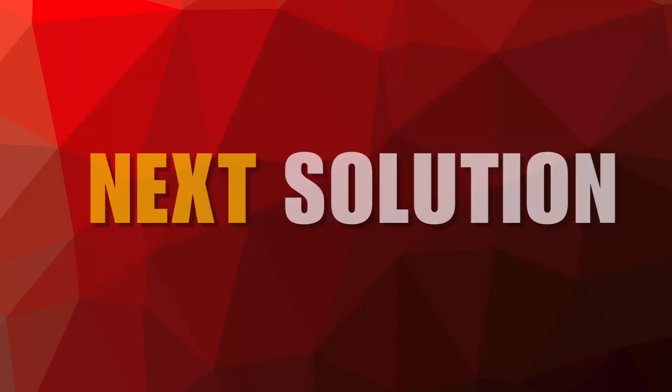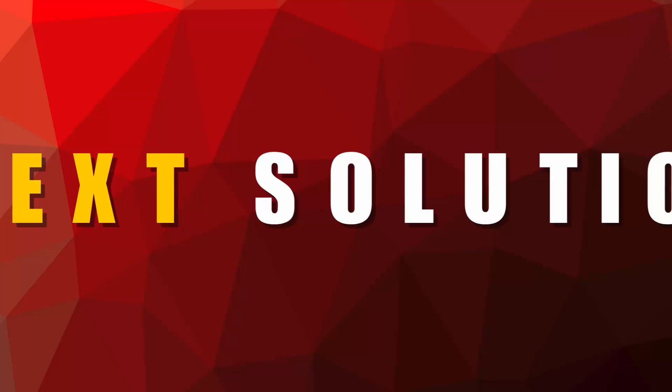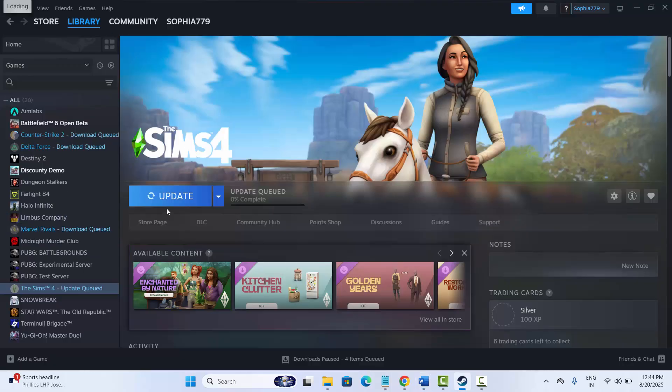Next is to update the game. Make sure your game is running on the latest version. Go to Steam, under the Library section, select your game and check if there is any update available. If there is an update, simply click on the Update option. After the game is updated, try to launch it and check if this solution has resolved the problem.